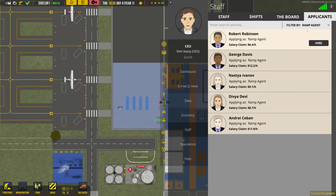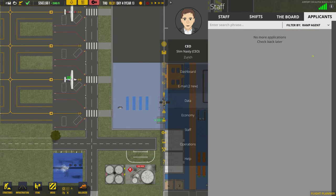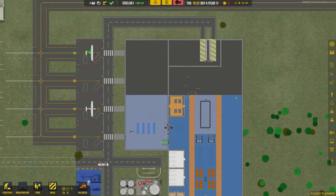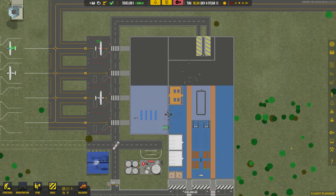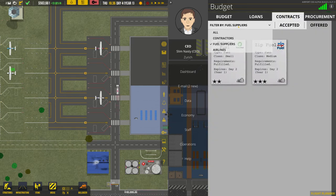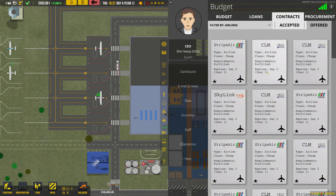We're going to go in and see if we can hire any more ramp agents. We can, because you can never have too many of those, I find. We're going to do that. And we're going to look for our first commercial flights. So the way you do that is you come in here, you go to economy, you go to contracts.